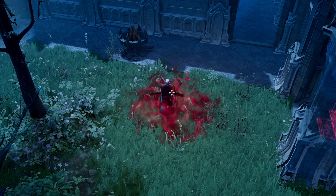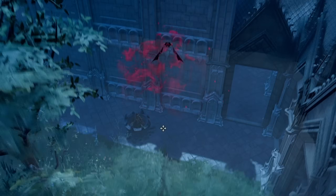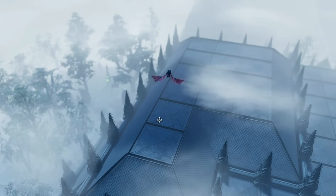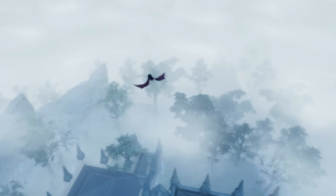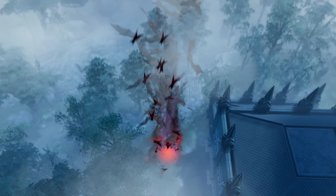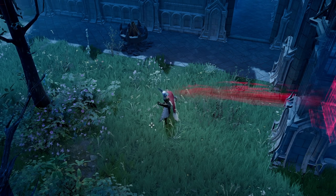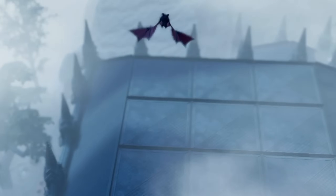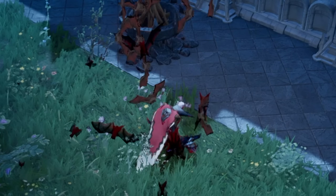Bat form is amazing. As soon as you get it, this is how you always get back to your corpse if you die — just fly back to your body. You're quite limited in when you can use bat form; if you have a lot in your inventory it won't let you transform. There's one location in the game where you need bat form to reach it, and if you hover over it on the map it literally says you can't get there unless you can fly.